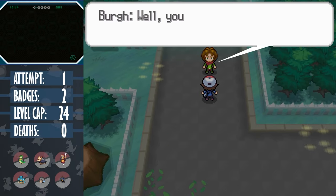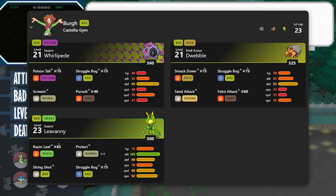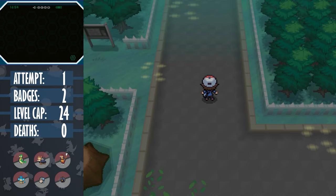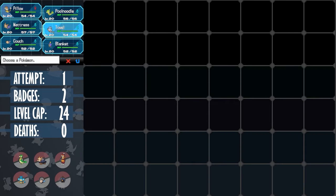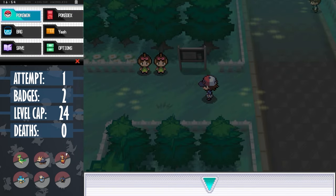Next up is Burgh, who has the fully-evolved ace Leavanny. Leavanny's not only quite strong this early on, but none of our Pokemon resist bug moves, and it gets the move Razor Leaf, which has a high crit chance - which in this generation does double the damage. The only Pokemon that we have that resists grass is Servine, who's weak to bug anyway, and we only have access to two new encounters from a pool of Pokemon that don't exactly help us.